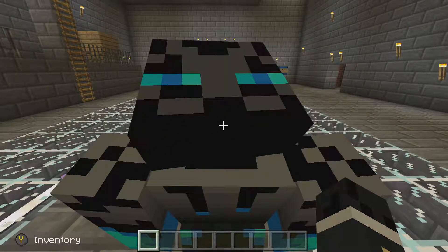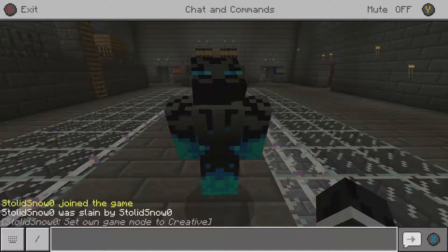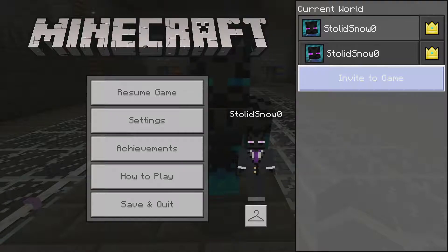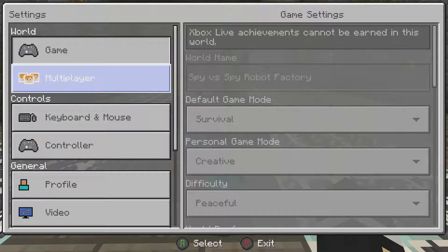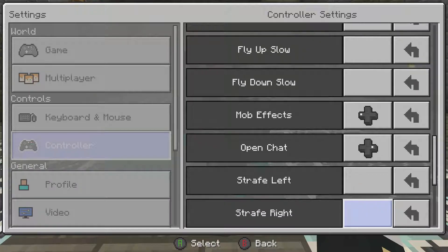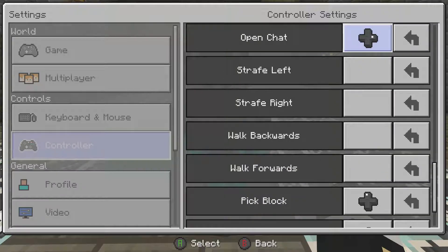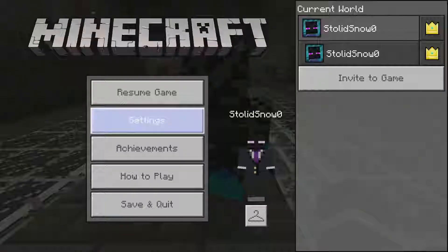So you're probably wondering — oh, I can't seem to go into third person for some reason. That's chat. Hang on a second, how do I go into third person here? I think I need to change the settings for the controller. I don't know what I'm doing here, but I'm changing the sensitivity instead. Where is... pick block... where's third person? Oh, here it is. There we go.